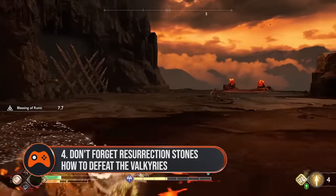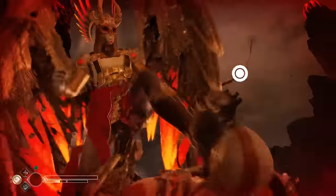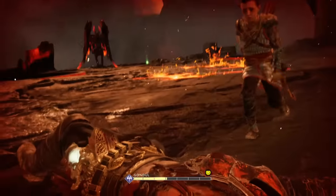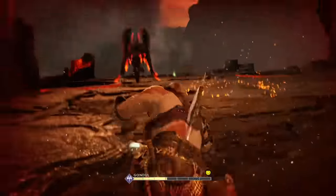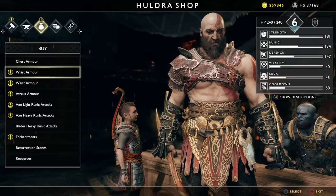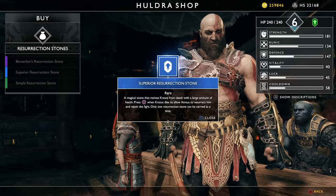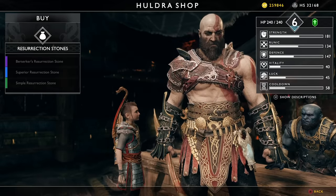Four. Don't forget your Resurrection Stones. When you first start fighting the Valkyries, your health can go down incredibly fast if you miss a dodge or a Valhalla slam. So before you decide to fight one, make a trip to see Brock or Sindri and grab yourself a Resurrection Stone. I'd recommend the superior Resurrection Stone as it gives you a nice burst of health upon resuscitation, whereas the Berserker's is much more risky as it gives you no health but refills your rage. Trust me, you'll value that extra health.